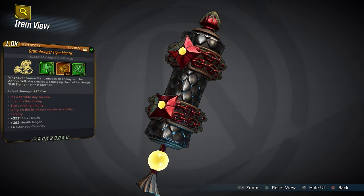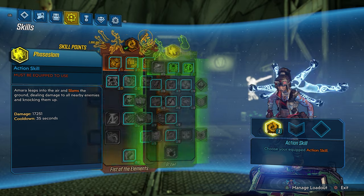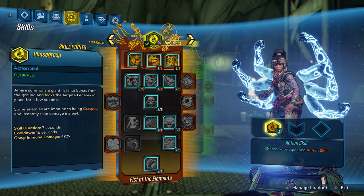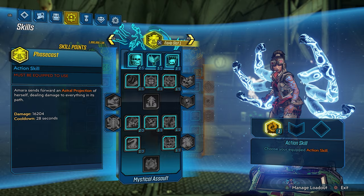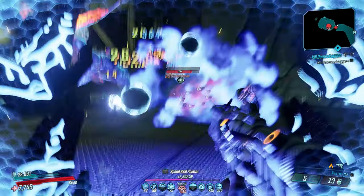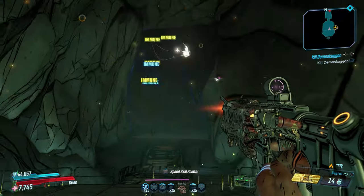Let's take a look at the Stormbringer Tiger Mantis — which is Harley Quinn, a.k.a. Amara's new class mod. Pulling up her trees right now, everything highlighted in blue neon is an additional skill point into her trees, giving you more abilities and going from level 60 to level 100. You have those additional skill points you can still spec into. You guys are gonna love this — especially if you are an Amara player, you're gonna feel like Harley Quinn. When you activate her ability — whether face casting, face slamming, or face grasping — it actually changes elements. So sick.